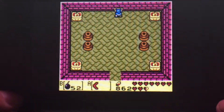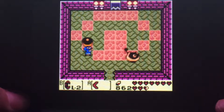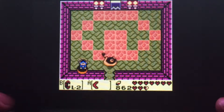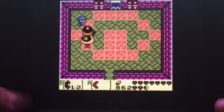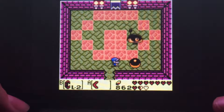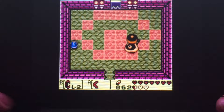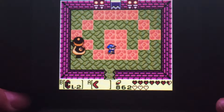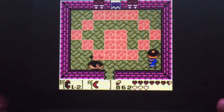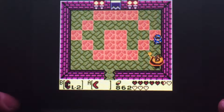And we have a mini-boss here: Smasher. This boss is going to throw this wrecking ball at you. You're going to want to use your level 2 power bracelet, because I'm pretty sure at this point in the dungeon you would need to have the level 2 power bracelet. Come on, Smasher! There we go — and we get the teleport.